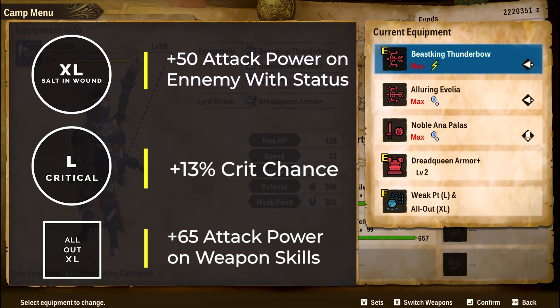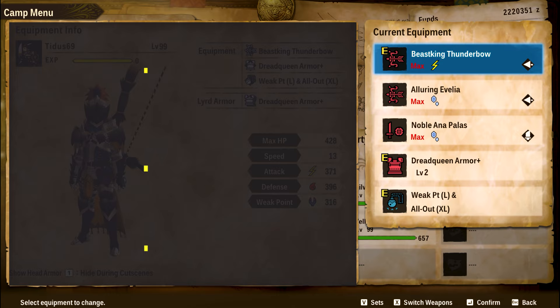All Out XL uses a bit more kinship with weapon skills, but it adds a flat 60 damage to every attack you do with a weapon skill. It is the single most beneficial damage skill in the game with the least conditions to use it. It's kind of hard to get a good charm, so All Out is what you really want — the second skill is whatever you can get. I use Weakness Point Large, which gives about 22-23% affinity on weak points, but there are a ton of other good options.